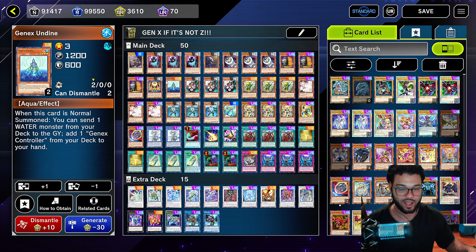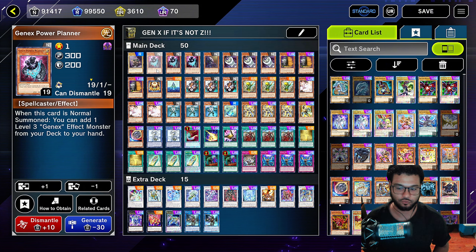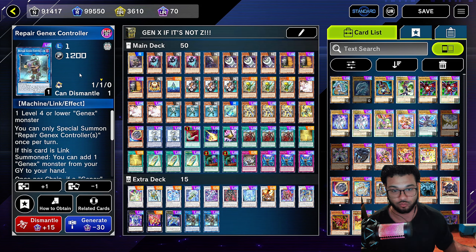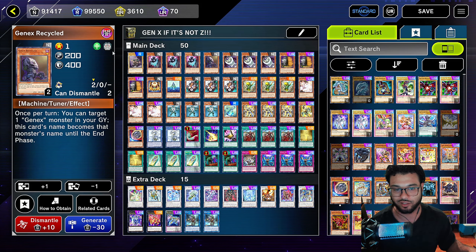It's a 50-card deck list. Gen X, if it's not C, that's a bar. I just got to write stupid names on my deck so I can remember them. The whole thing about this deck is that you get this Repair Gen X Controller onto the field, and after that's done, you basically get to special — well, normal summon a gazillion times. We're going to run one Gen X Controller mainly because we're going to search them out by using the effect of Gen X Undying, which is a level three tuner normal monster. You only need one.